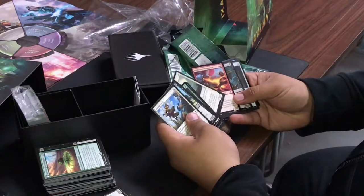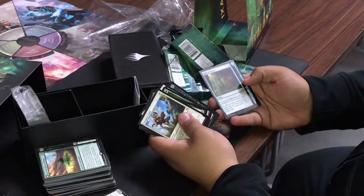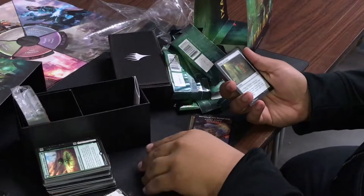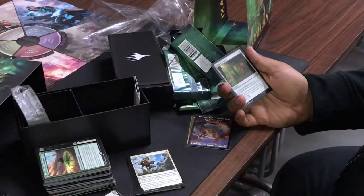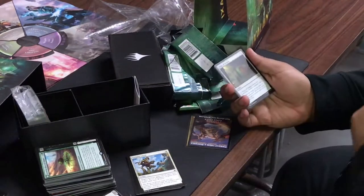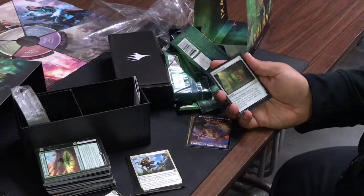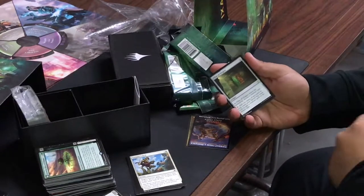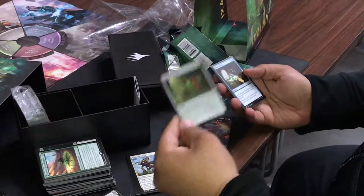Storm Fleet, Ruthless Carve — I already have my three, I'm happy. Pillar of Origins: two-drop artifact, choose a creature type, add one mana of any color but spend it only to cast a creature of the chosen type. So I call dinosaurs and I can spend red, green, or white mana — more acceleration!